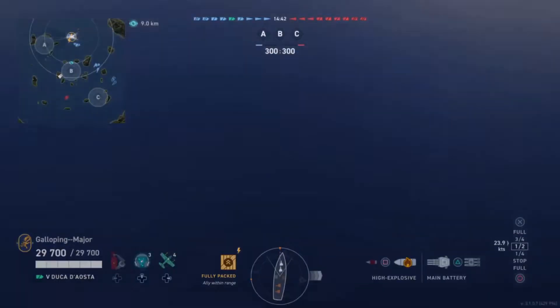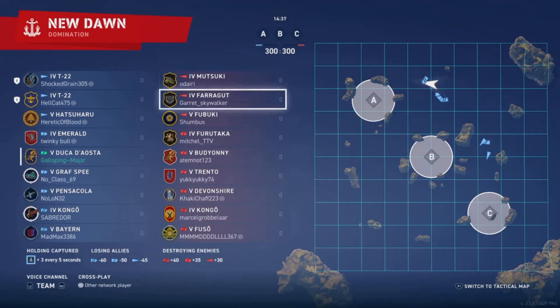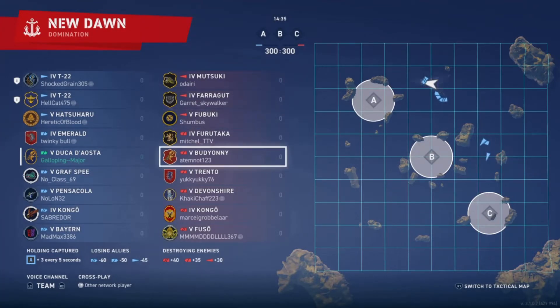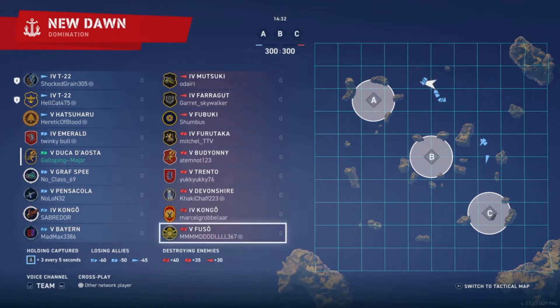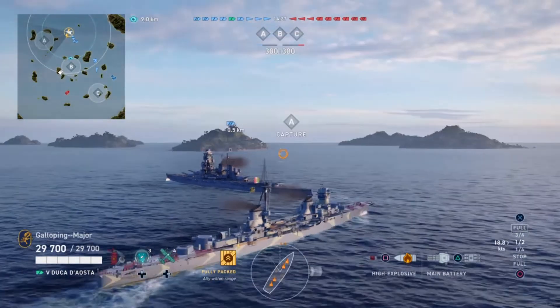This is a tier 4 and 5 game of Domination on New Dawn. On the enemy team we have a Matsuki, a Farragut, a Fubuki, a Farragut, a Fubuki, a Fuyutsuki, a Bedouin, a Torrente, a Devonshire, a Kongo, and a Fuso. So just pointing on the right, we're going to see if we can play the right flank.